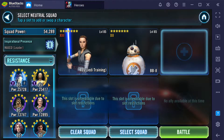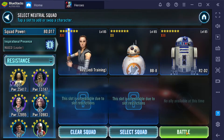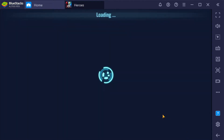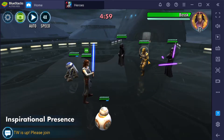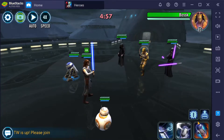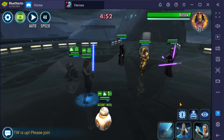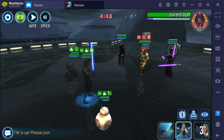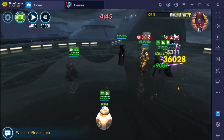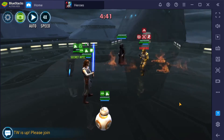Do I want to put 3PO or R2? Let's do R2. If I can keep the pressure going, slow him down — the goal will be to take her out.